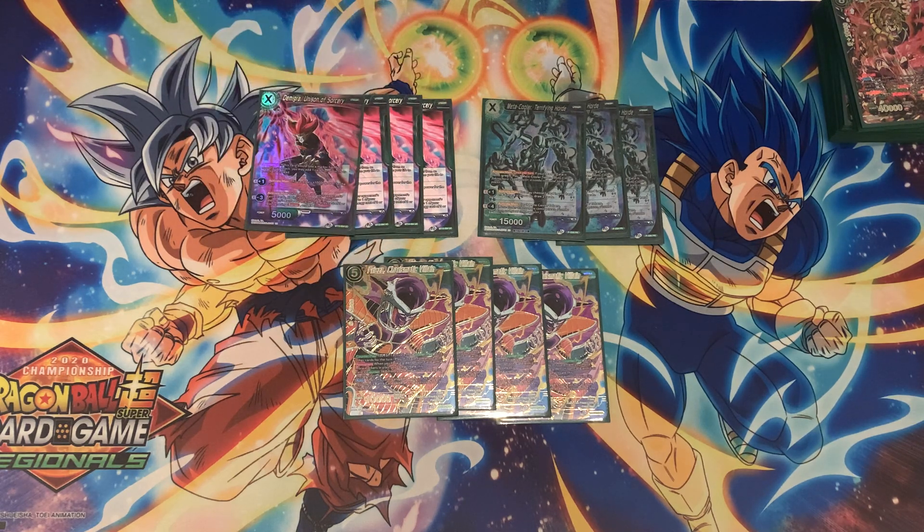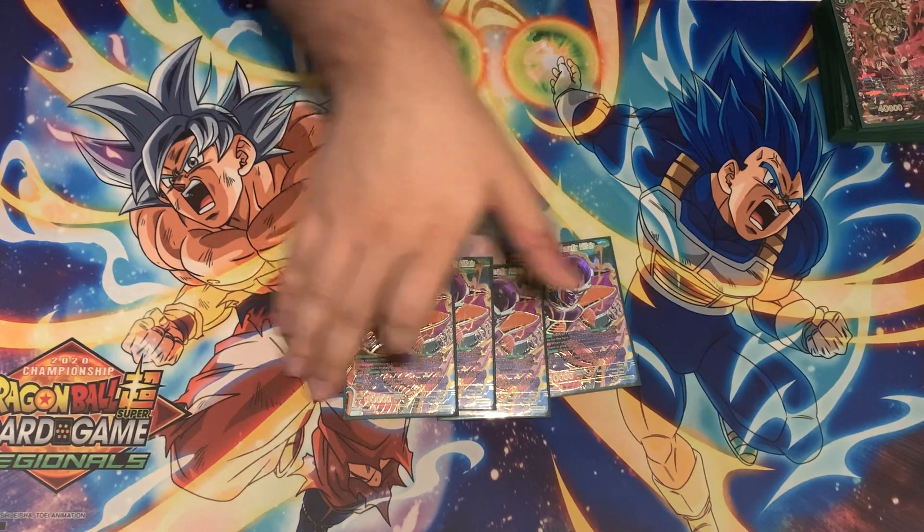On turn three you want to play Metal Cooler Terrifying Horde. This card gives you massive draw power, board control, a lot of pressure, and combo power every turn. Metal Cooler has an active main that if your leader is green you get to play a Metal Cooler token at 15k power with 5k combo for free — so every turn you have a free combo or free attacker on board. For the plus one you discard a card and draw two. For the minus four you play three Metal Cooler tokens. You can spam the minus four to bring out four tokens if you didn't use the active main that same turn — really, really powerful.